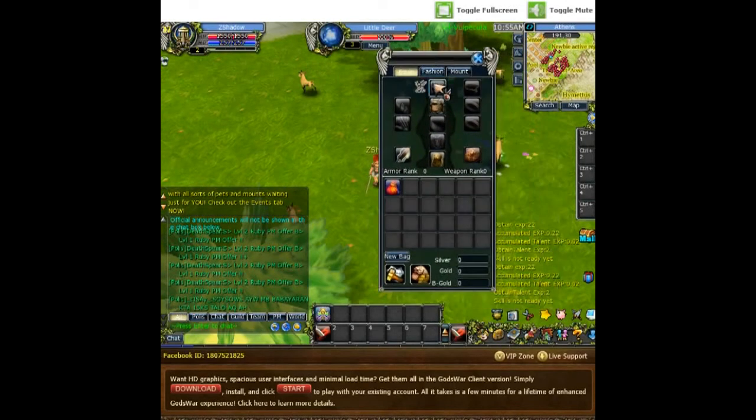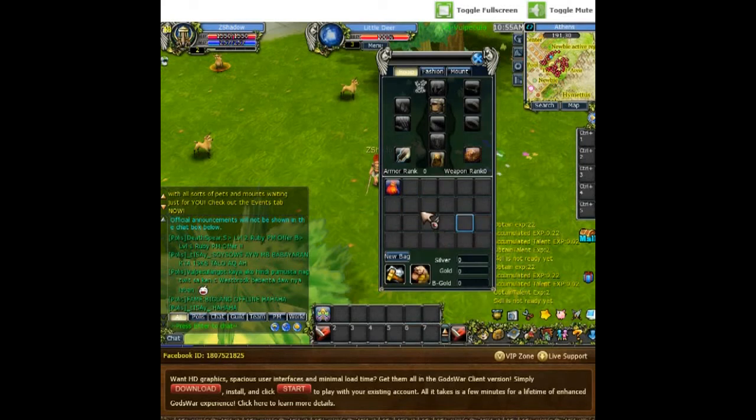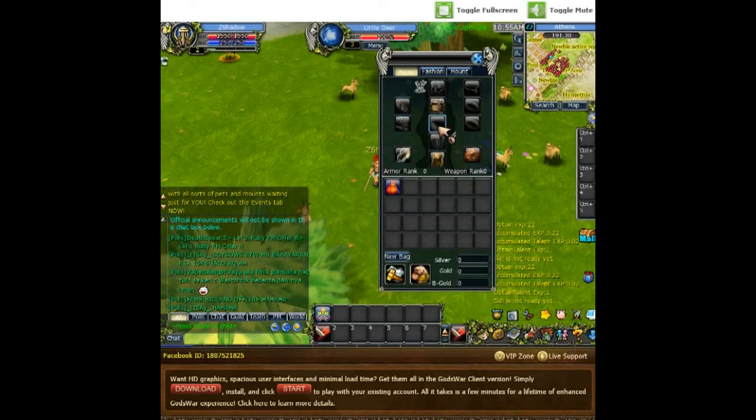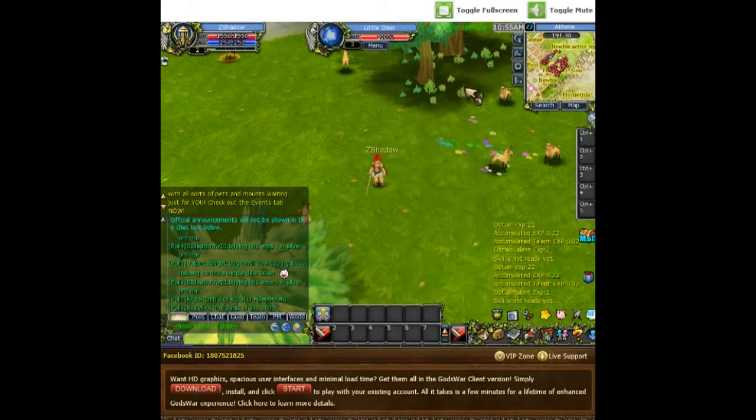Checking the equipment screen — doesn't look like too much bag space. Apparently you need a parset stone to increase your stats. There are rings and accessories available, along with shield, belt, pants, gloves, and gauntlets. It also has a fashion system and a mount system, so there are both mounts and pets in it.